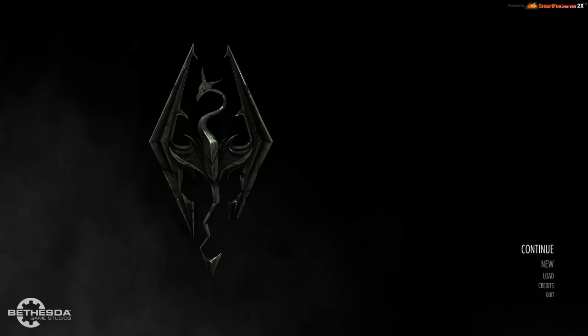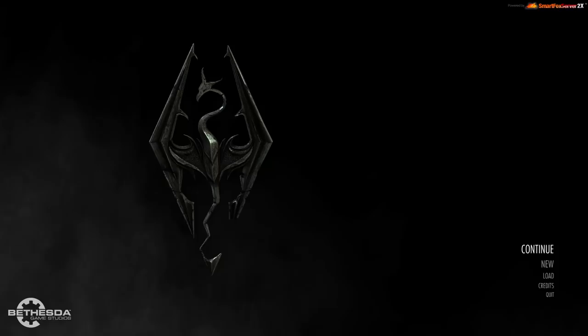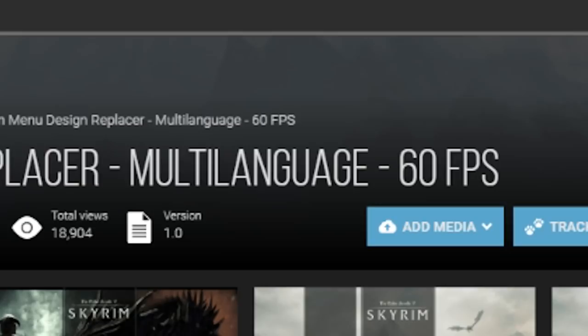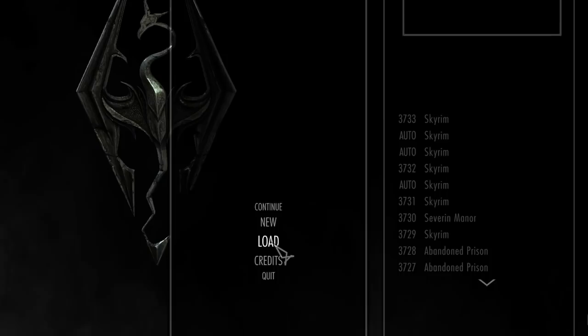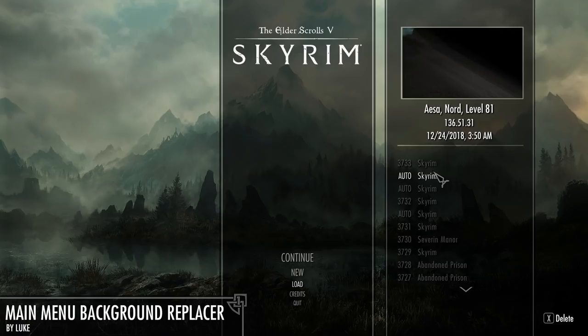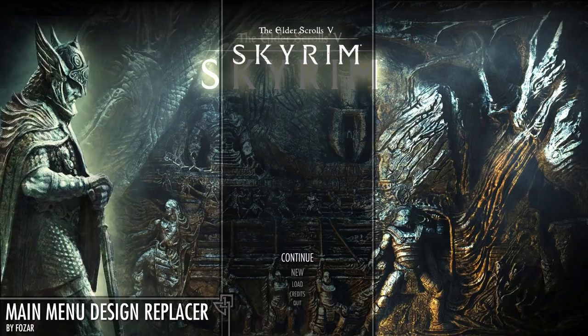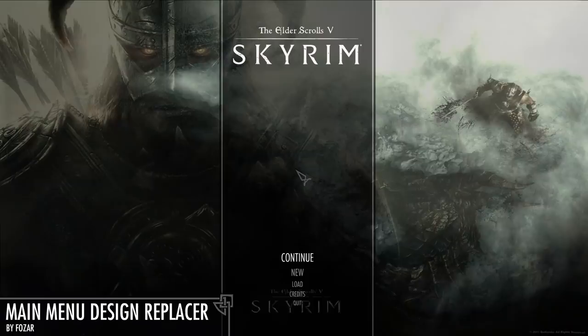Subscribe to my channel now. First up, we have the Main Menu Replacer. This puts all of your main menu options in the middle, similar to how it was done in Morrowind and Oblivion. It's also multi-language, 60 FPS for PC master race. Continue or new brings up a menu on the left, and loading brings up a menu on the right. He recommends the main menu background replacer without the logo. I usually recommend the main menu wallpaper replacer HD 1080p with randomizer. I just have an unhealthy bias towards Oblivion — anything that makes Skyrim more like Oblivion is a must-download in my book.